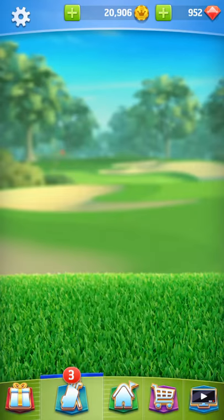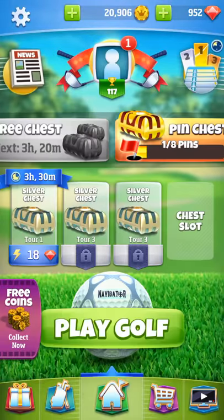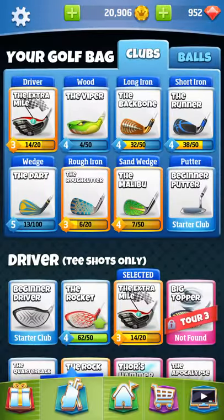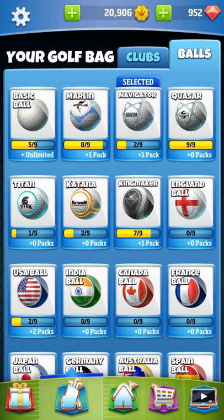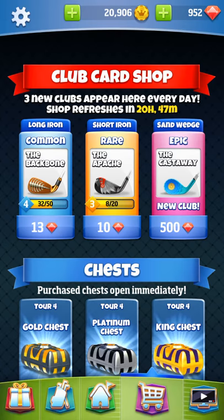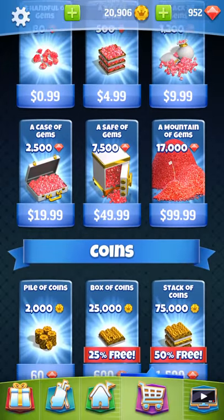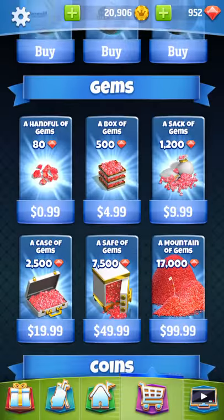The reason I wanted to make this video is to show you about the balls. Over in your club section, which is down at the bottom of the screen just to the left of the home button, there are the clubs. You tap over to the right and you have your balls. Also want to point out that down in the bottom right is a shopping cart - if you click on that you'll see your club card shop, your chest, and all of that stuff.